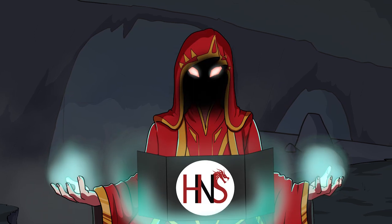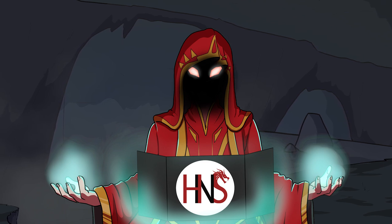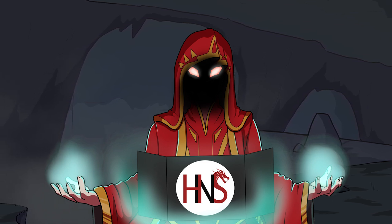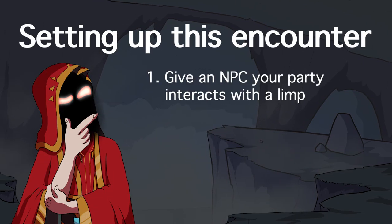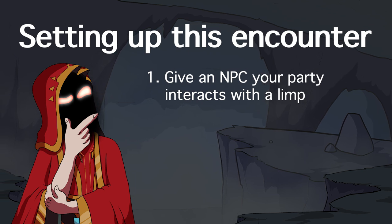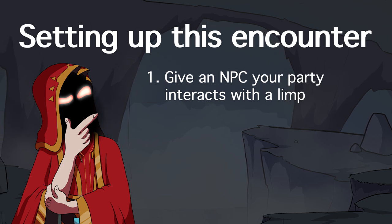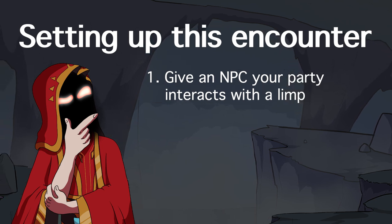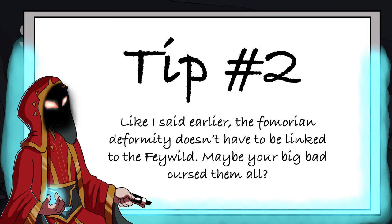Your players need to get an eye from the Fomorian king — that is pretty metal — but just because a quest is badass on its own, it doesn't mean it can't be enhanced with prior setup. One way is to have an NPC your players meet early in your campaign be disfigured in some way. For example, maybe they have a bum leg and boils on the right half of their body. When your players get to know this NPC, they'll reveal this deformity was caused by a Fomorian they trifled with, letting your players learn about Fomorians and what their evil eye is capable of.